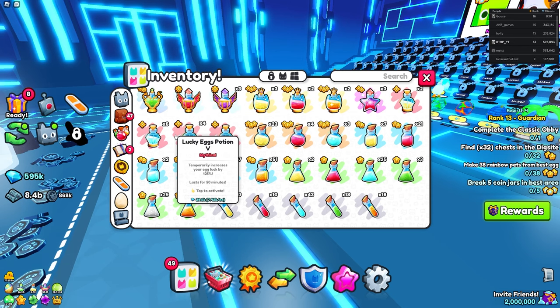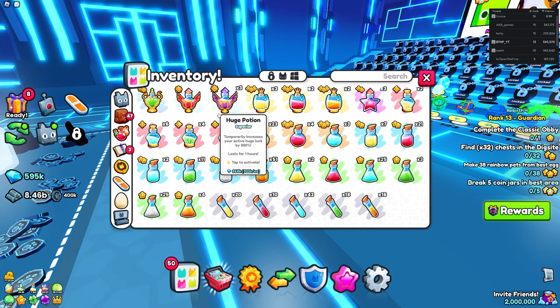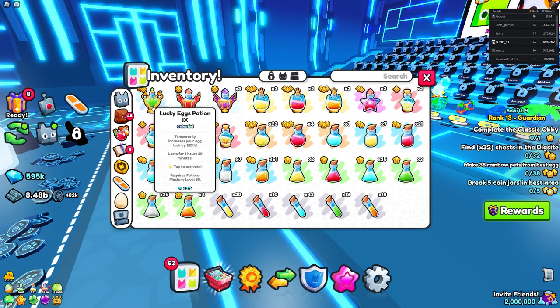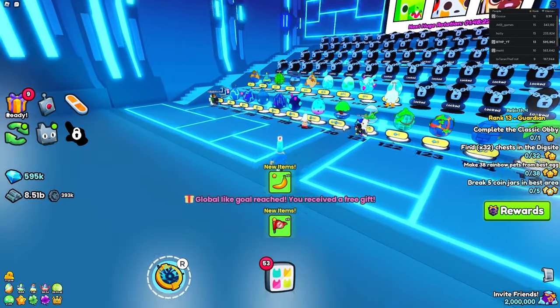From there, go ahead and jump into the trading plaza because you're going to want some Huge Hunter potions. Get them right now because they are going up in price and will skyrocket soon as we get closer to the end of the update — everyone is going to want a huge before it ends. Also grab the highest Lucky potion you can use. I have one but I can't use it yet since I'm not rank 50, but get your highest potion as always.